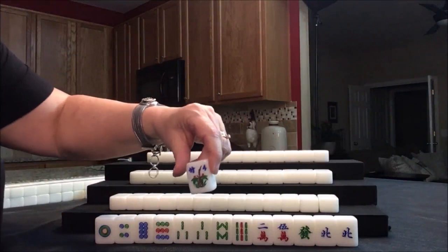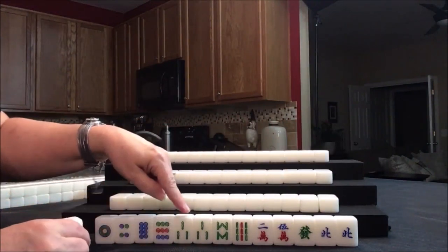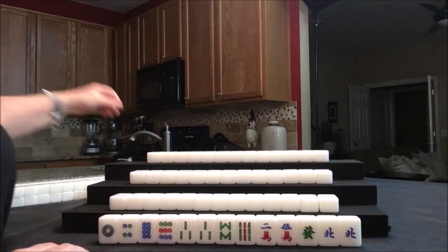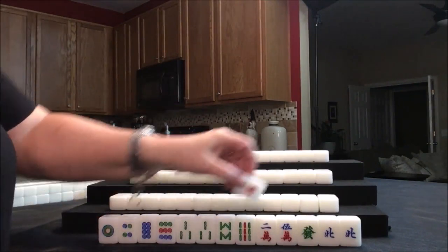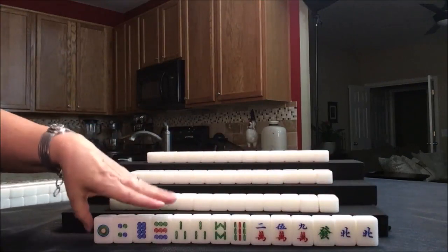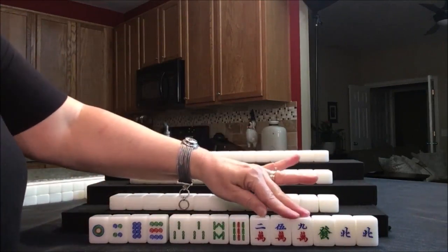The game is played in four rounds, so we'll say this is east round. We have a bonus tile that we need to replace — this is a flower, a four flower. This is player one, so this won't bring score for that particular bonus tile for this player. We do get a replacement tile though from the back of the wall. We got a nine crack. So if three fawn is the minimum, here we have four dots, four bams, and three cracks.